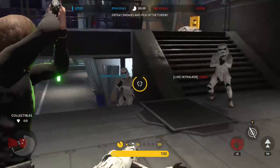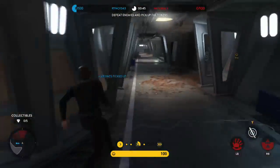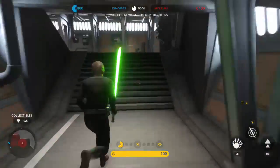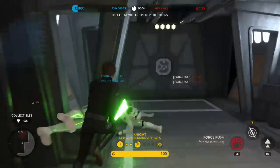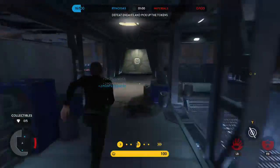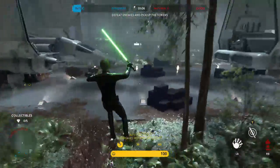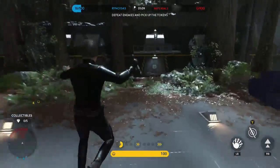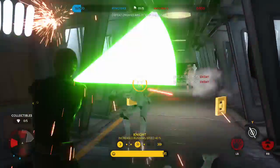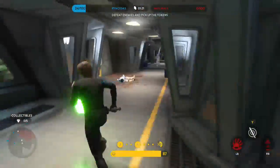Luke is the fastest character in this game, without a doubt. His trait — which you can see above the health bar — is that the more people you kill, the faster you run. So if he wasn't fast enough, here you go. He has a pretty normal jump, but it uses Force, so he jumps higher than a normal infantry unit. He can also deflect shots back into his enemies with his lightsaber.